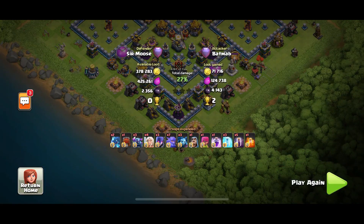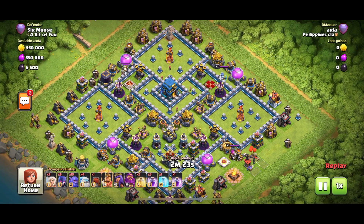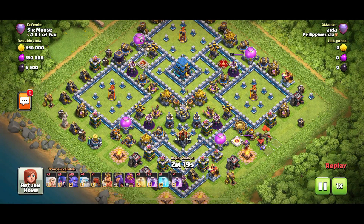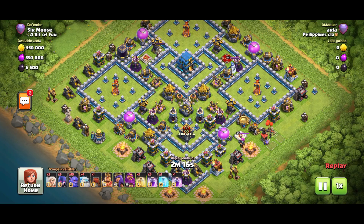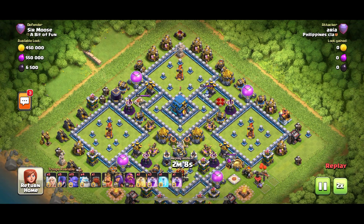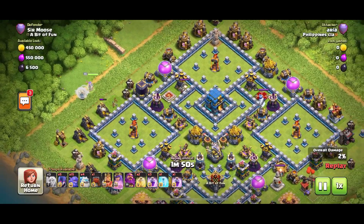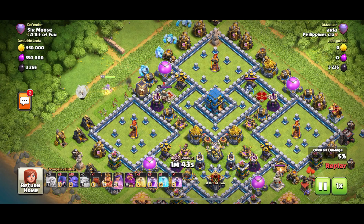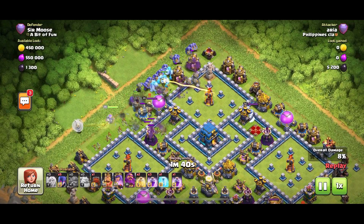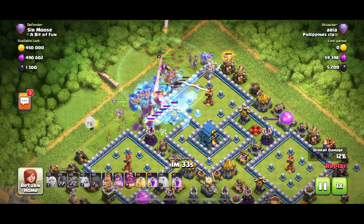Next attack — we've got some healers, witches, bowlers, and ice golems. I'm really liking this base. I know it's had two three-star attacks against it but after I changed a couple of those inferno towers to single — as you can see on this replay, the one on the top right — people really struggled. Any kind of queen walk is going to struggle a little bit with these compartments; there's quite a bit of planning needed to make a queen walk successful.